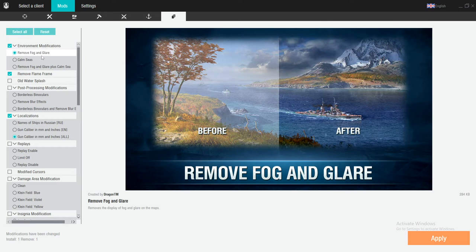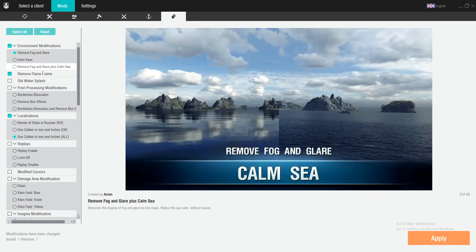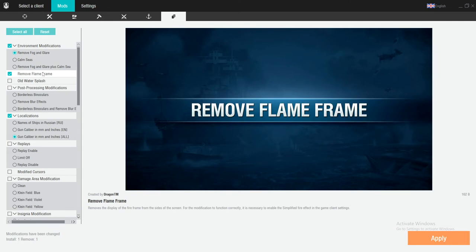Remove fog and glare — this helps a lot. The better you can see, the better you can shoot, and the more damage you're going to do. I actually do better without the calm sea mod; I do better with the regular sea — I don't know why, I just do. Remove flame frame — this kind of bugs me: when you're on fire it makes your entire screen look like it's on fire, so away it goes.